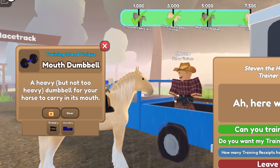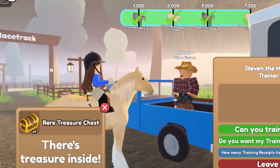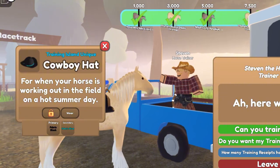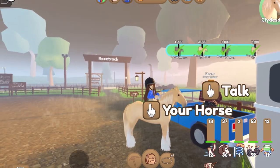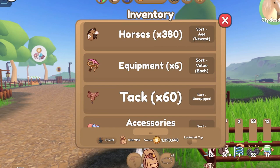We got a mouth dumbbell in shiny black and blue — those are actually some pretty nice colors. We have a rare treasure chest! Oh my gosh, we got another cowboy hat in black and blue, both fabric. And that is all — let's open that rare treasure chest and see what we can get from that.